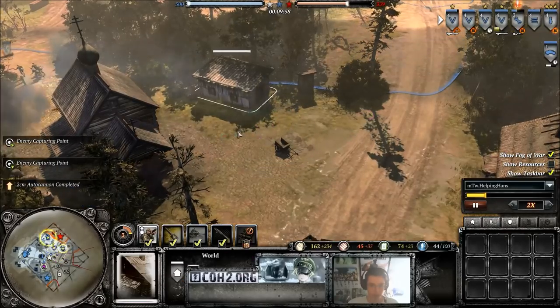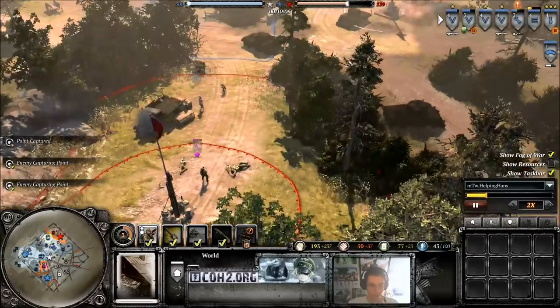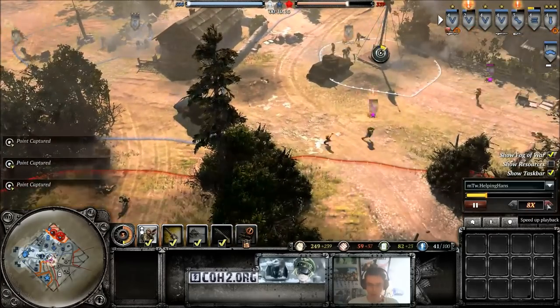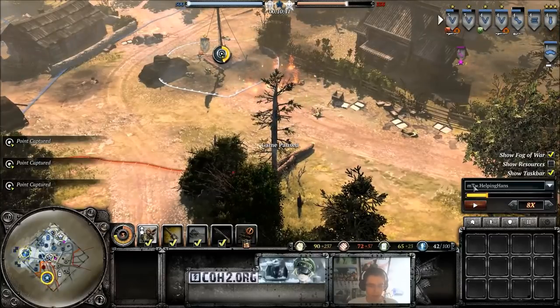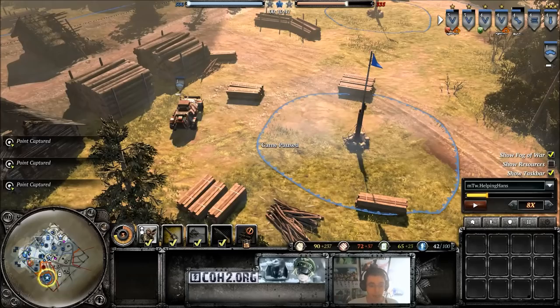Here's where I notice he's got two flamethrowers. Price is probably thinking, Hans has now got himself a scout car, so he knows I've gone tier two. He knows that for a fact because he's seen the scout car. So he now thinks, all right, I need some AT, something to counter that. So he's probably been getting an AT gun, and as we can see here, we can tell he's got an AT gun.